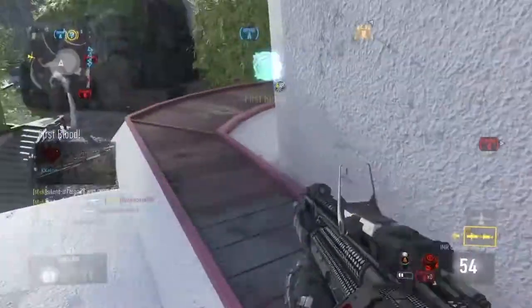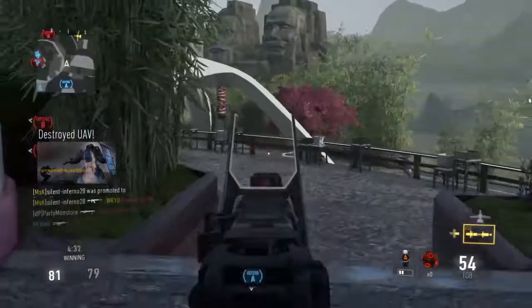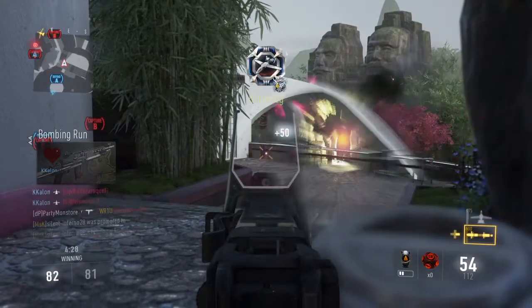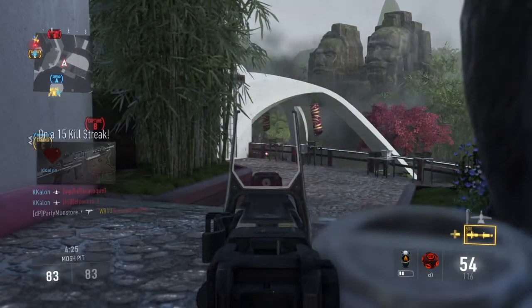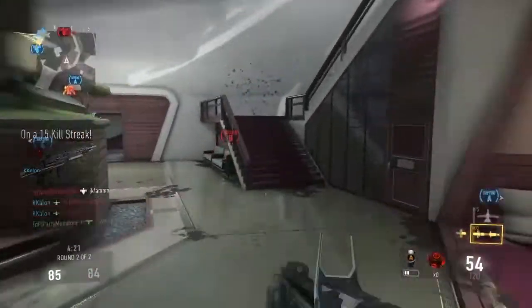Friendly bombing run incoming. Enemy UAV above. Enemy XS-1 inbound. Take cover. Securing C. Friendly Goliath online. D secure.